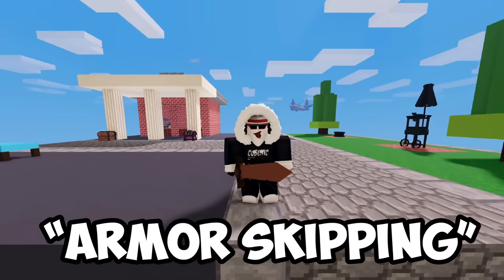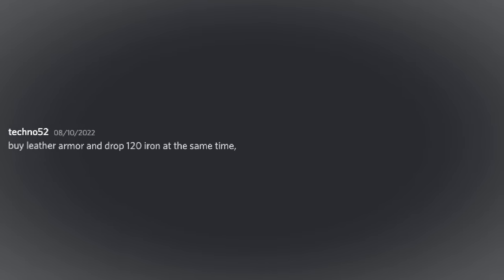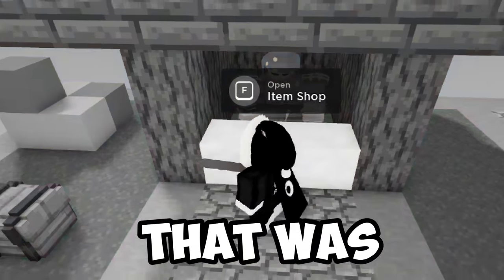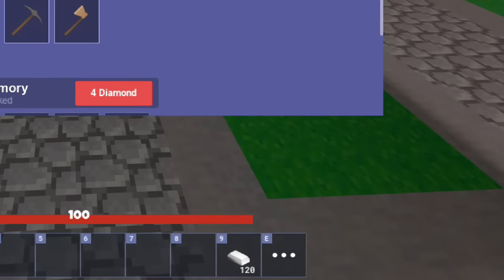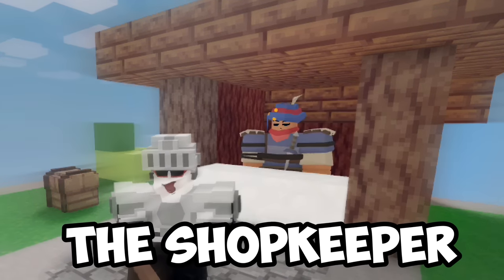The 20th skill is armor skipping. You know how you need to buy leather armor to get iron armor? But apparently, if you try to buy leather armor and drop the iron, you can get iron armor without buying leather. Drag the iron — nope, that was a fail. Drag the iron, hover it above the buy button, and double click. And now I can buy iron armor. Pick up the iron, and I still have 120 like before. So I bought iron armor without having to buy leather — that is how you scam the shopkeeper.